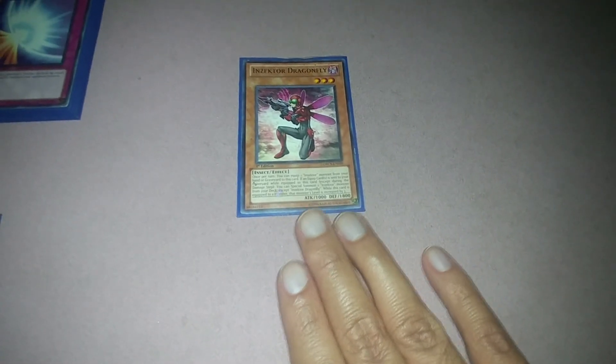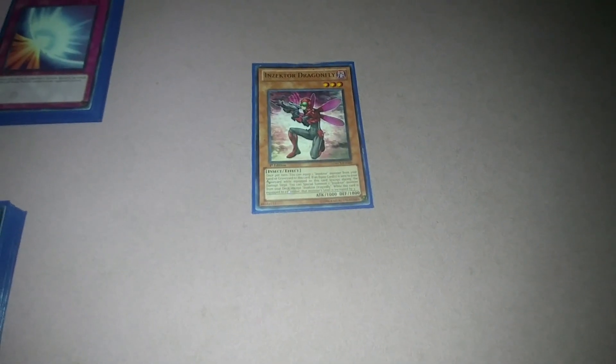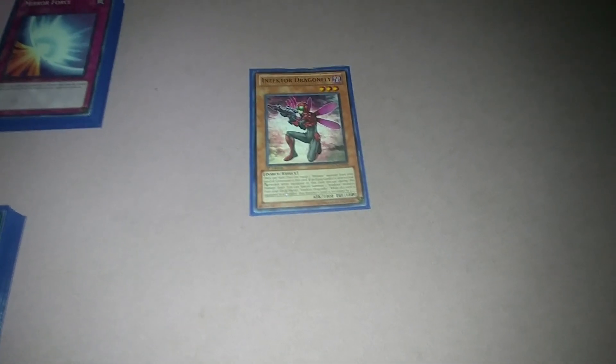Now the Dragonfly — when this activates, it has an effect: it can Special Summon any other Insector monster except itself to the field. So that's the Dragonfly.